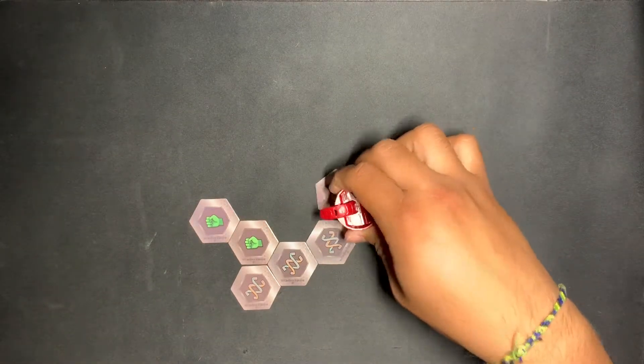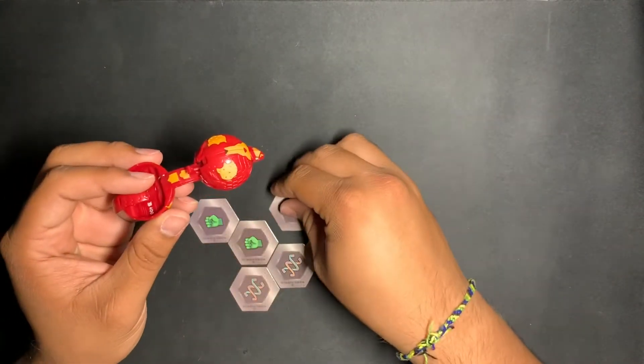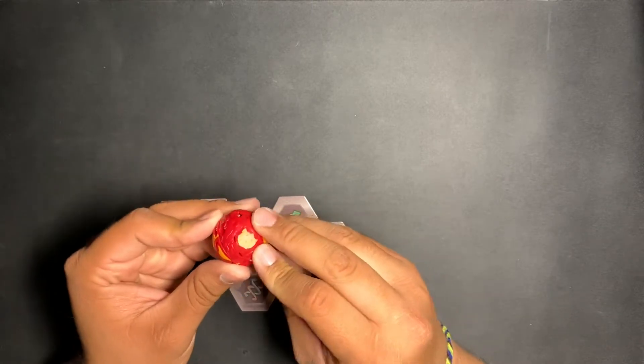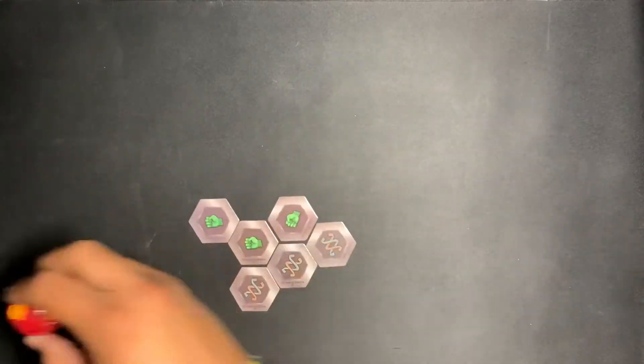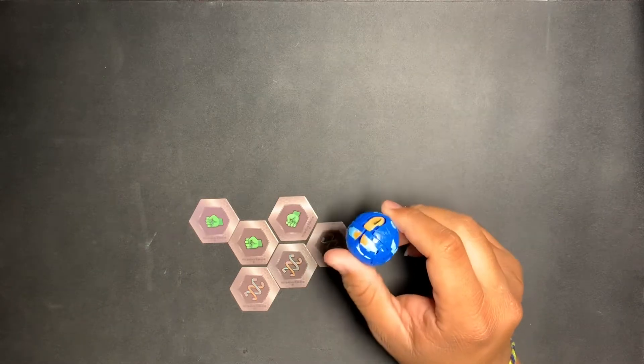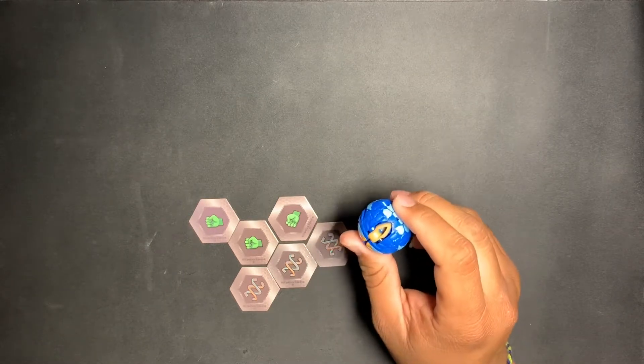Next one — three, two, one. Fangzor. This one is honestly super simple, you guys should all know how to close this one. Bend the tail back, push the head in, and then just collapse the body back — there you go, that's Fangzor.